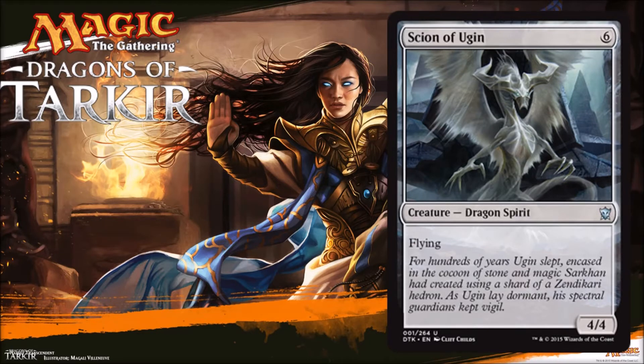However, what's interesting about this card is it is colorless. We know this fall, Battle of Zendikar is coming. Eldrazi are coming. There's going to be a lot of synergies with colorless cards. So what's going to happen to some of these colorless dragons is going to be interesting because Dragon Matters is going to exist as well as colorless matters potentially in the next block. Some of these cards that seem okay or mediocre could really become big cards later on, so we'll have to keep our eye on them.